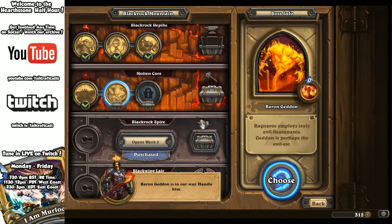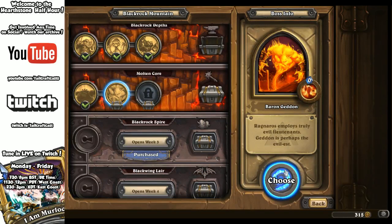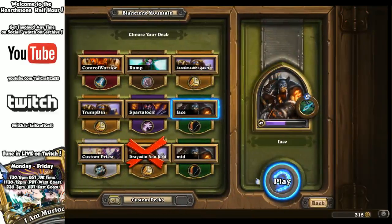Baron Geddon is in our way. Handle him. Ragnaros employs truly evil lieutenants — Geddon is perhaps the evilest. That must be pretty evil.